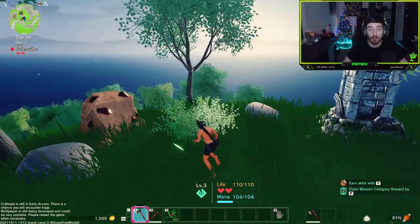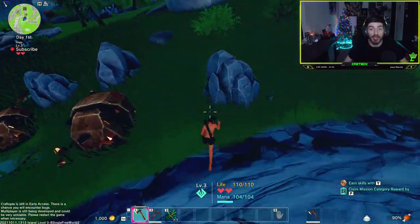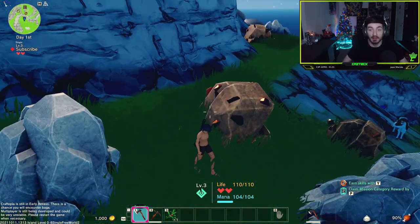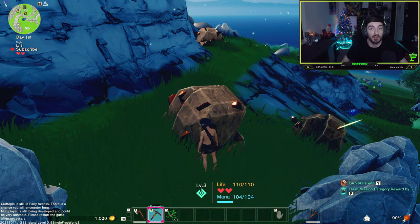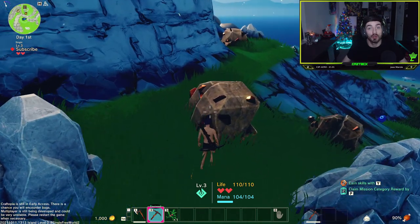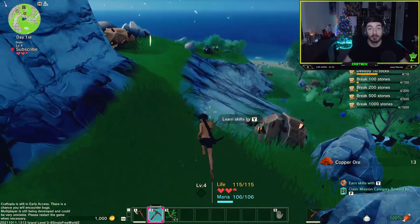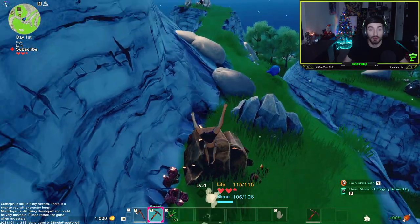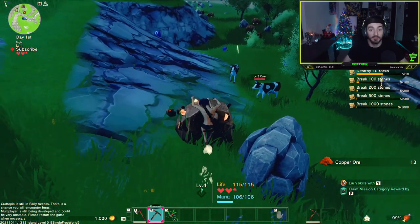If we need more logs, we just chop the trees. For stone, we find the plain rocks with no jagged edges. Some rocks have ore inside — copper ore is the one we need here. The best way to tell is by matching the color: copper is a copper-orange color, so we find the orange rock. When we hit it, we get copper ore. Just two hits with a jump attack will finish it off and you'll collect plenty very fast.